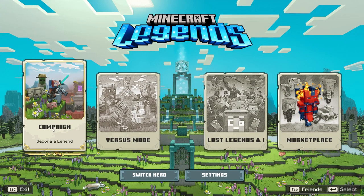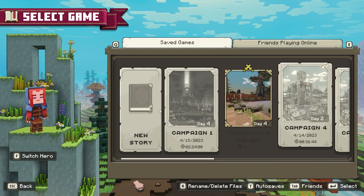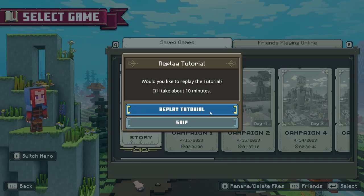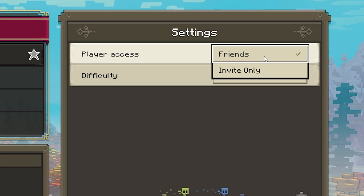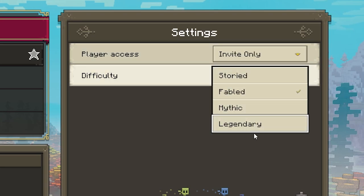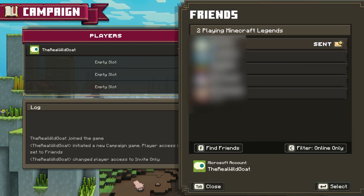Campaigns are fairly simple. You click on the campaign page. Once you're in here, you can create a new story or continue an old one. You can bring your friends into your old stories too. You can replay your tutorial or skip it. Once you're in here, you can select friends to be able to just join on their own or invite only. You can select the difficulty of the story, then go to your friends tab and invite them.